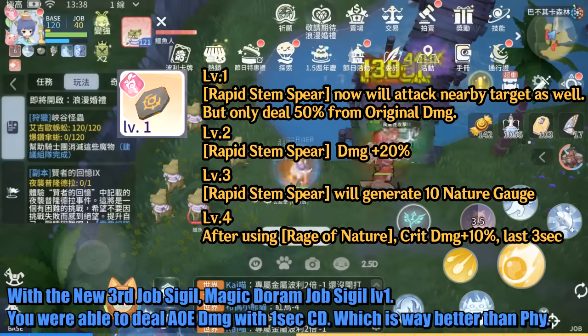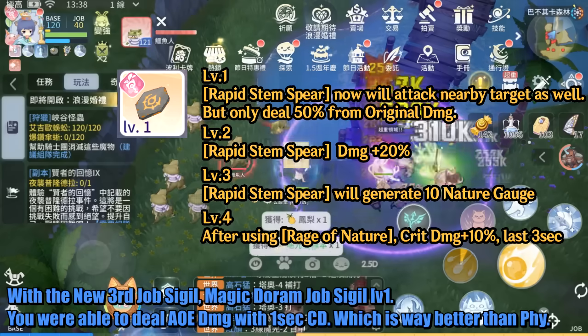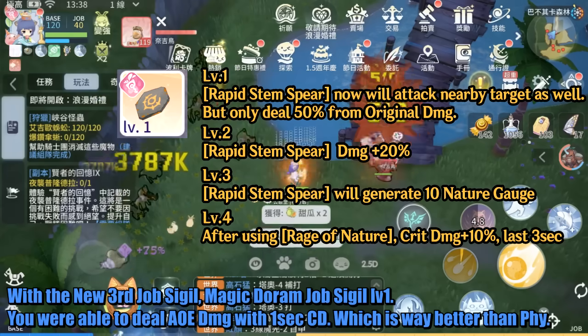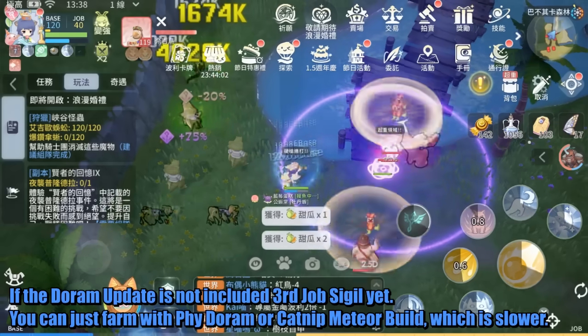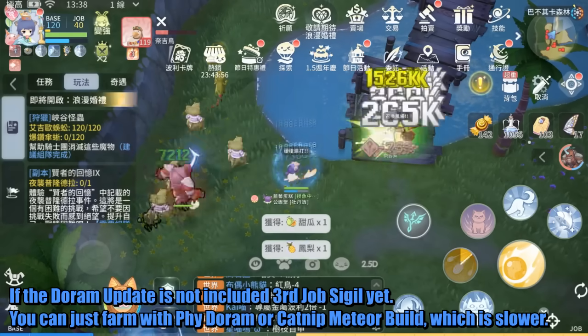With the new third job sigil, magic Doram job sigil Level 1, you are able to deal AoE damage with only a 1-second cooldown. This is way better than the physical build. If the Doram update does not include the third job sigil yet, you can just farm with physical Doram or Catnip Meteor build, which is slower.